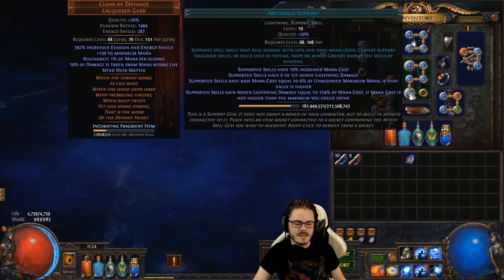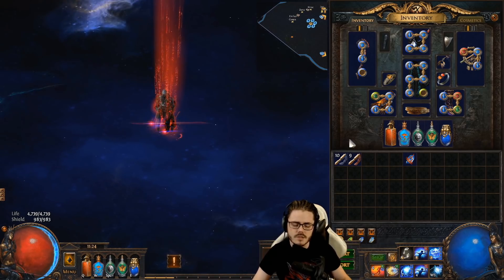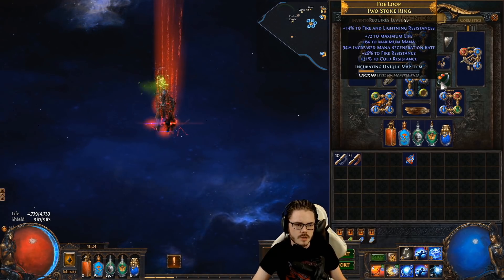So how do you scale Archmage? There are two main levers to increase your damage. The first is increasing your mana pool. To do that, you'll do a combination of things: get flat mana on gear wherever possible, or if possible, percentage increased mana on gear.